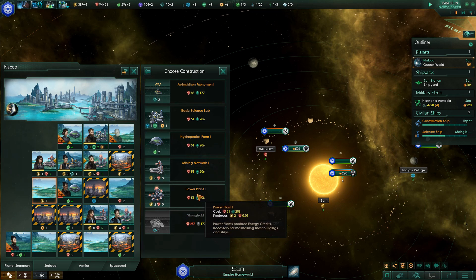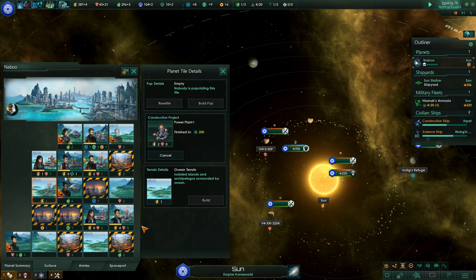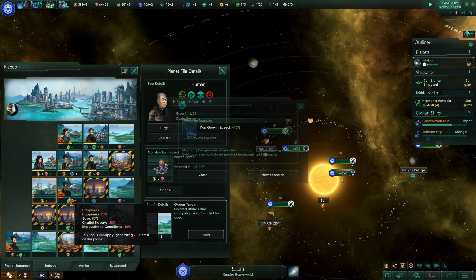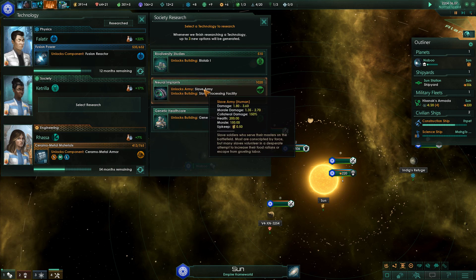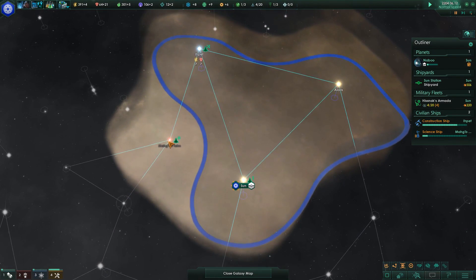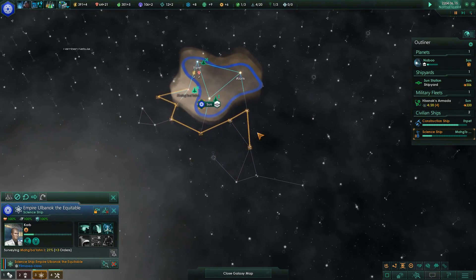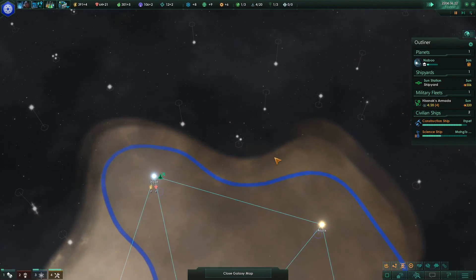I actually need to build a power plant there. Is there any population growing other than the slave population? I think it's only the slave population that's growing right now. New research — do the slave army thing. It's surveying these worlds here. I'm gonna fast-forward it now.